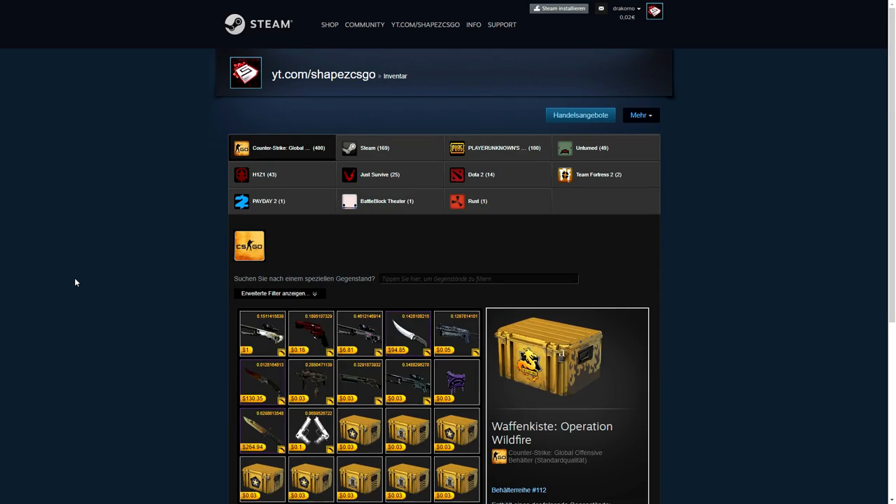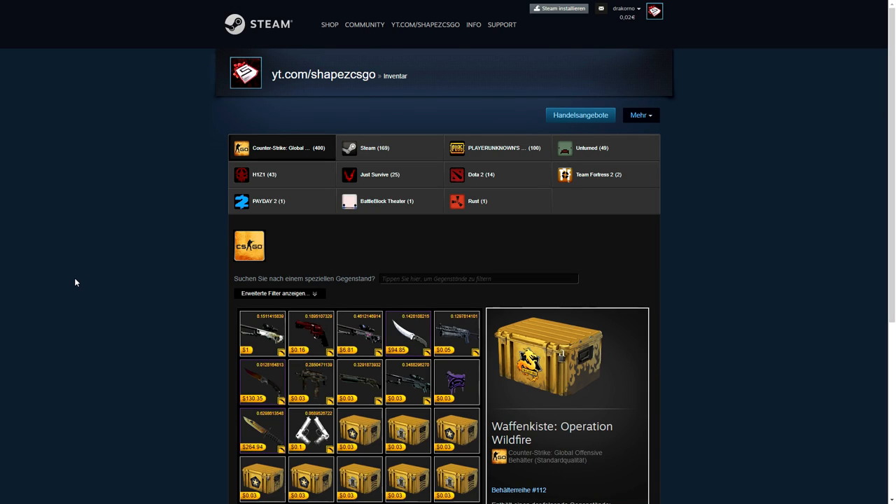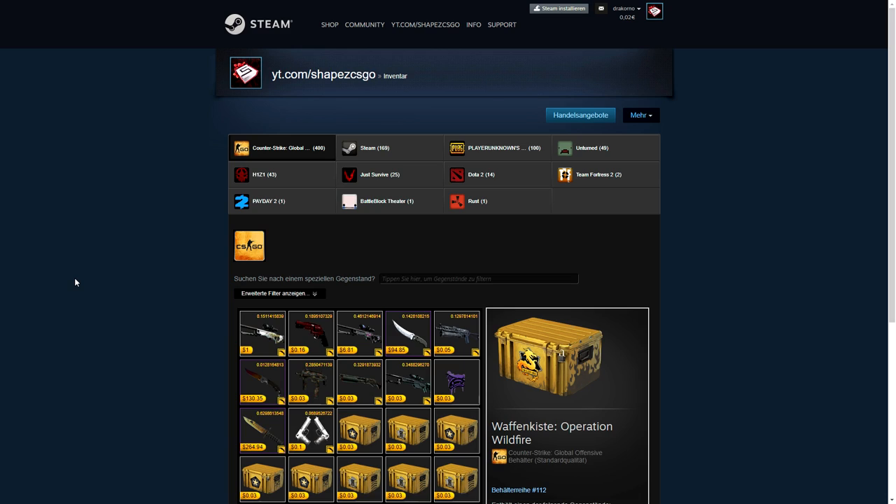Welcome to another video here on my channel. Nowadays, getting free skins got pretty hard because there are more people that want free skins and probably less people that give away free skins. But there are still some methods out there so you can get CSGO skins completely for free — that means you don't have to add any of your own money. You might have to invest some of your time, and time is kind of money, but it's not like real money. I'm going to show you the best methods right now.